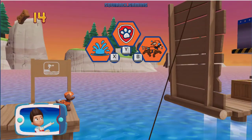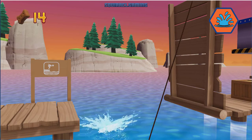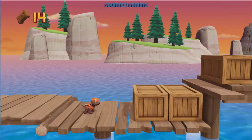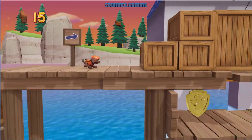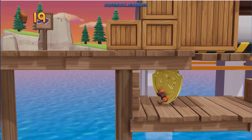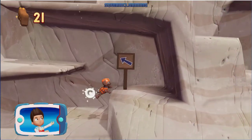Choose the Pup Ability that will help you to go. You did it! There's a golden paw print nearby. You got the golden paw print — see if you can find them all. Find all the pup treats that you can.